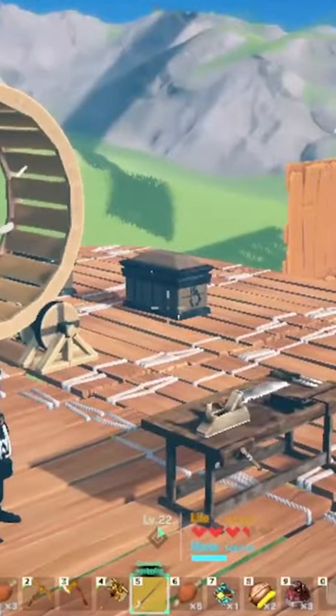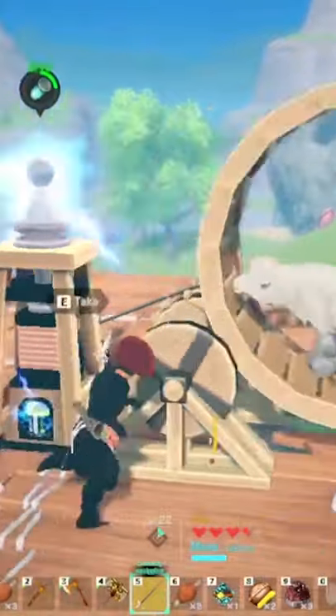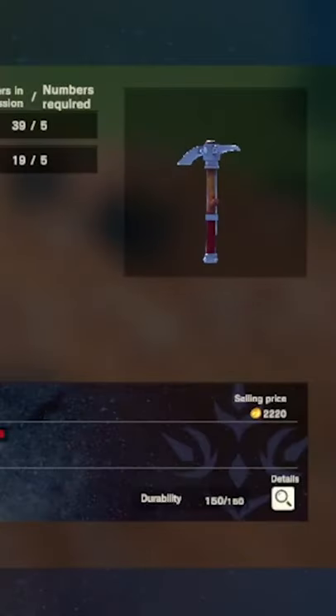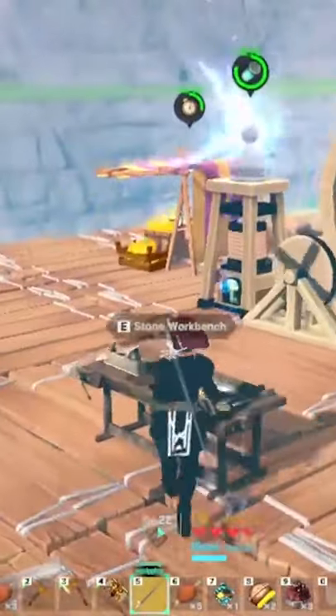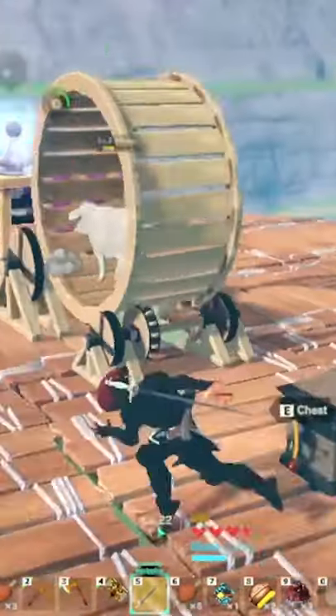This time around I'm gonna show you guys how you can get some sweet energy cells. You need a sheep and a small generator. To create this generator you need a steel cogwheel and a log. Craft the generator, and then you need to find a sheep — finding sheep are actually pretty easy, but catching them is a hassle.